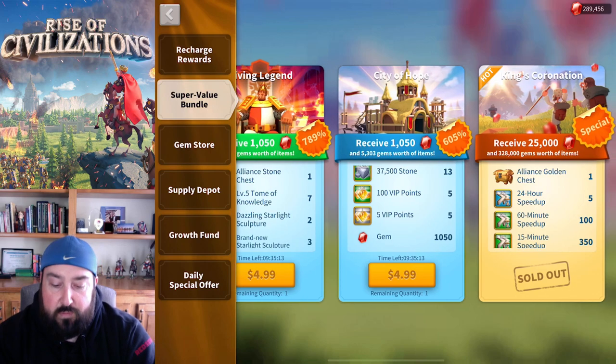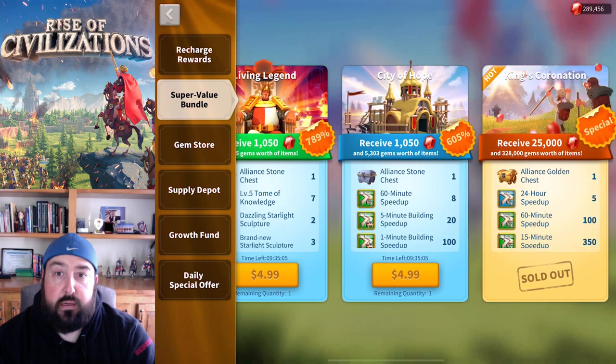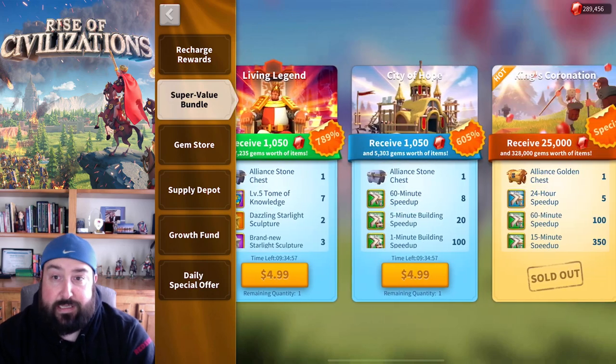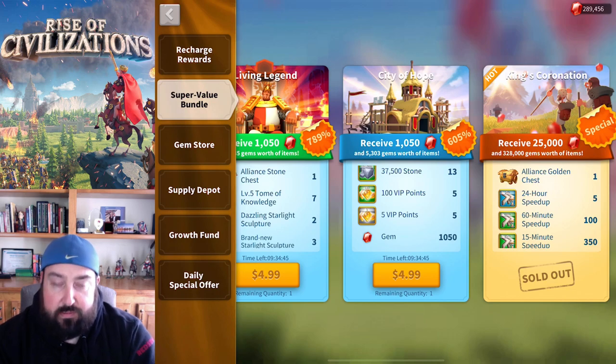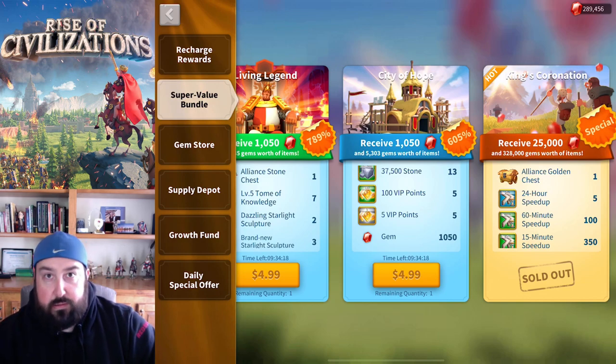City of Hope is the one I'm going to buy every single time if I've got money to put into the game — all the other ones just don't have as much value. I know this one has the lowest sticker value at 605% versus others, but for getting to T5, leveling buildings, and accumulating enough resources, this is the best value. I've already done one or two days of this and purchased all three of the $99 ones.